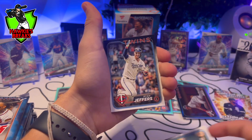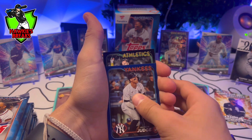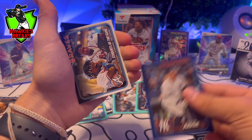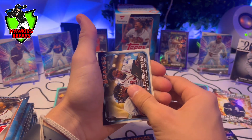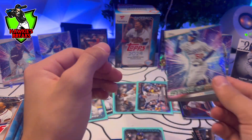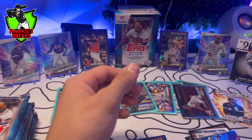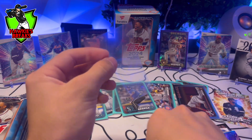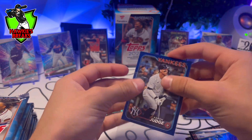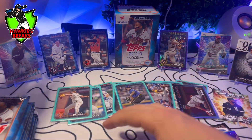Matt Manning, Ryan Jeffers, Luis Matos. Aaron Judge on the Navy — Brent Rooker. Looks like you get one of these per box. And then we got a rookie — at least. So it looks like I'm going to have to pull out some more sleeves. I think you get one Navy per box maybe, because we've gotten two and we've opened two boxes. My judgment tells me that's what we get.